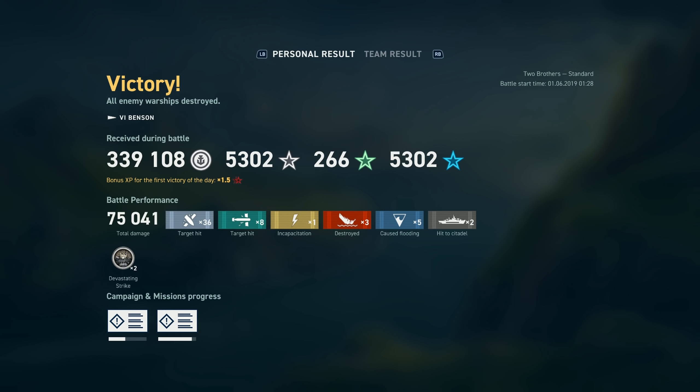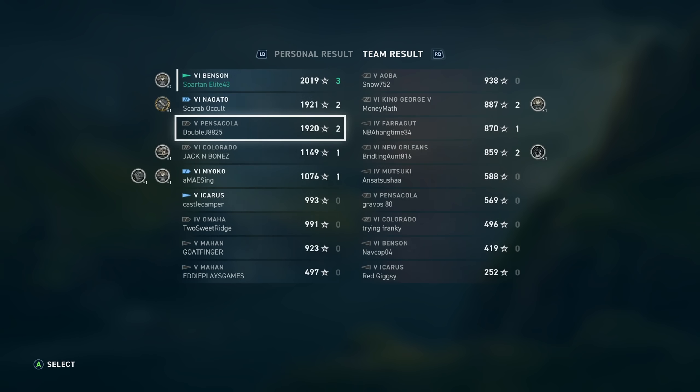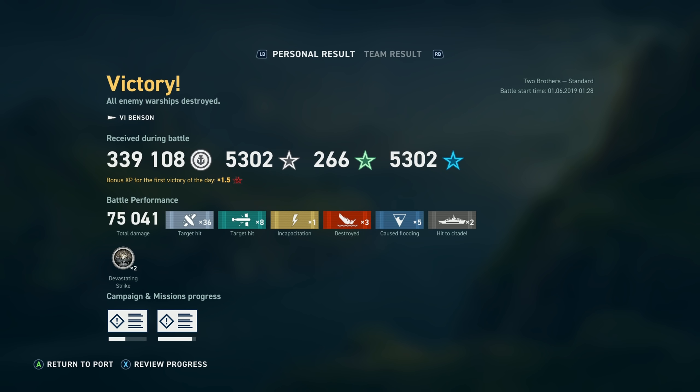So what do we end up with, guys? Just a measly 75,000 damage in a destroyer, with eight torpedo hits, 36 and three kills. In the end, not too shabby for a guy who plays battleships to jump in a destroyer and go out and cause a little bit of havoc. Two citadels — not the greatest game ever, but that end kill I think was worth it. If you like what I'm doing, punch the like button, leave a comment below, subscribe to the channel if you haven't already, and as always I will see you in the next video.